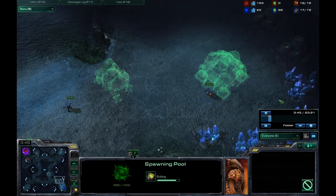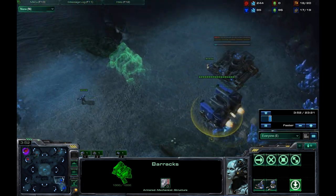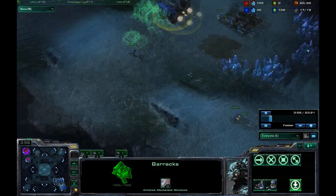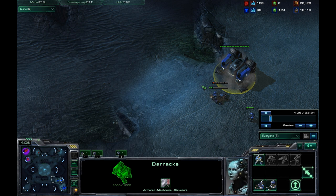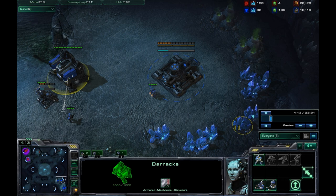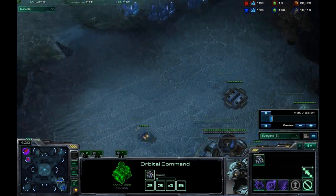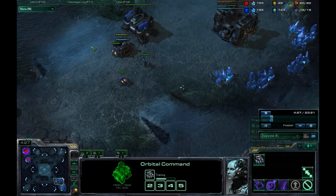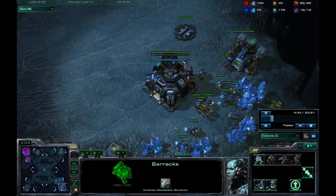I instantly adapt to that and throw down a command center at the bottom. I lift my barracks and use Terran Ingenuity to lift off any building and land it down. I'm going to fortify this as soon as possible, make a full wall, and make sure no Zergling can leak by — because that's extremely essential. If you have a stream of Zerglings coming inside your base, you're kind of screwed. So I'm constantly queuing up SCVs and I'm not going to be supply blocked for too long.